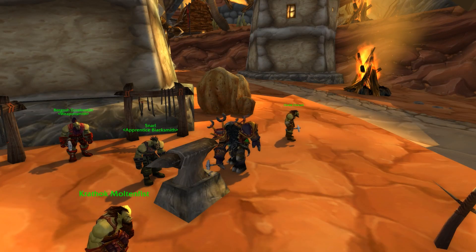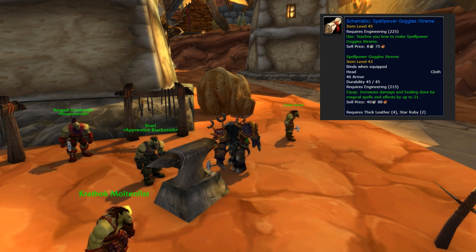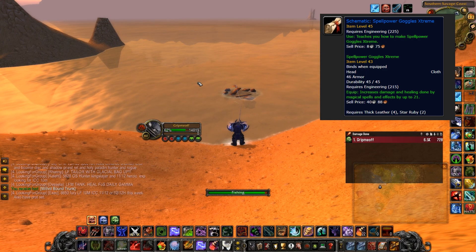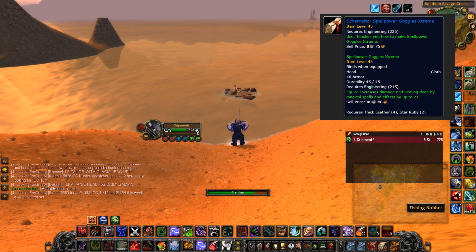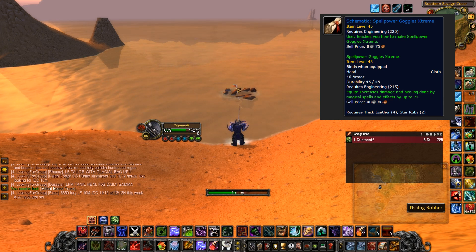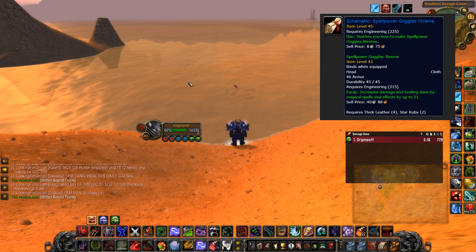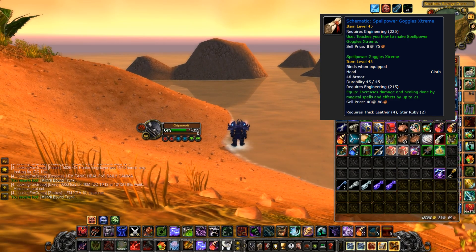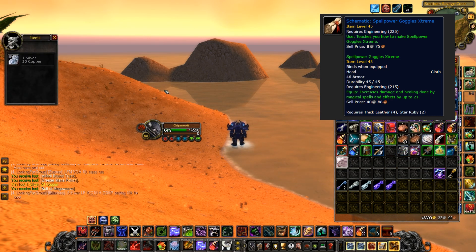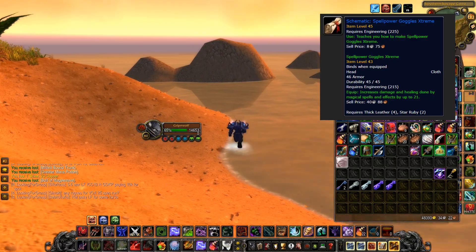Next on the list we have Spell Power Goggles Xtreme. If you are Engineering and a spell caster, this will be the best headpiece you'll be able to obtain. It requires 225 Engineering to use, which is the absolute max in Phase 1. What makes this so hard to acquire is that you can only get the schematic from a world drop off higher level mobs. On WoWhead, commenters also say they fished it out of Stranglethorn in a Mithril Trunk, but the drop rate is extremely low. Whoever obtains the schematic first can make it for the rest of the engineers, but expect to pay a pretty penny.